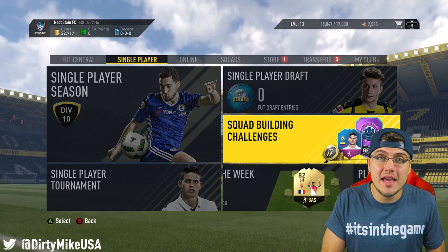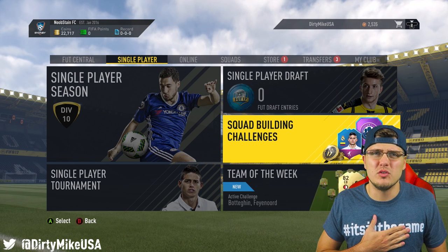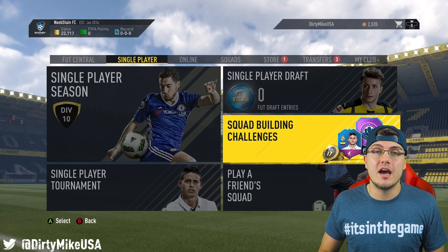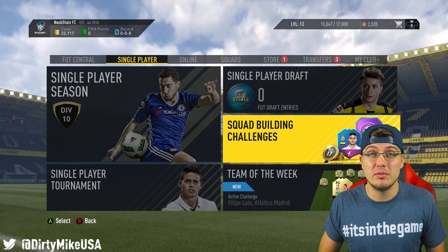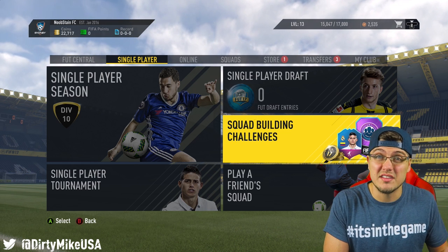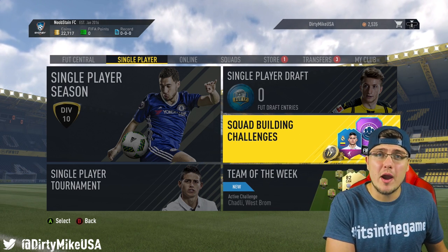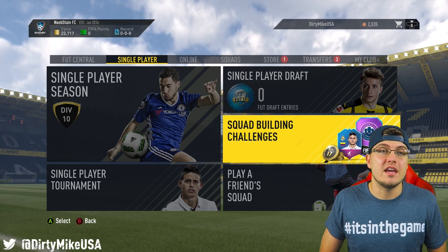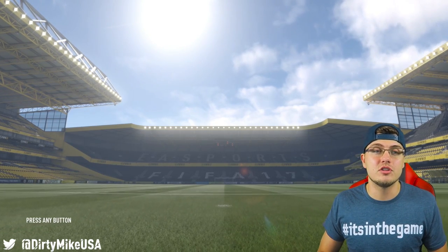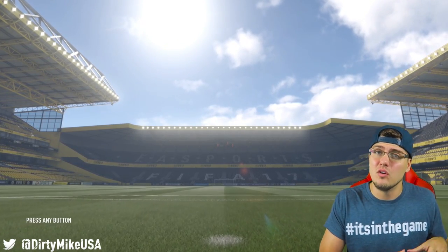Do not discard players. If you're on early access, even if they're bronze or silver — and especially not solid gold players — hold onto them. When the game officially launches, key players' prices go up because more people want them. Every year we see Kevin De Bruyne, Ibrahimovic, Ronaldo rise in price. Even cheap overpowered players can rise sharply. Hold items for squad challenges or just wait a few days and ship them on the transfer market for coins.